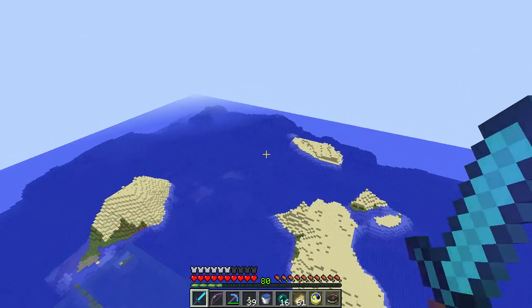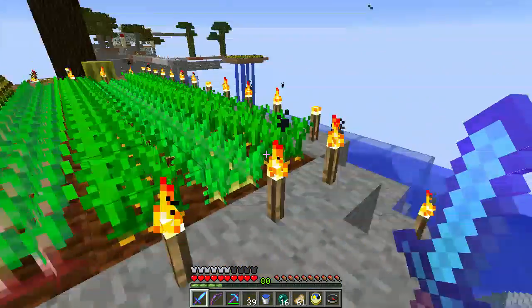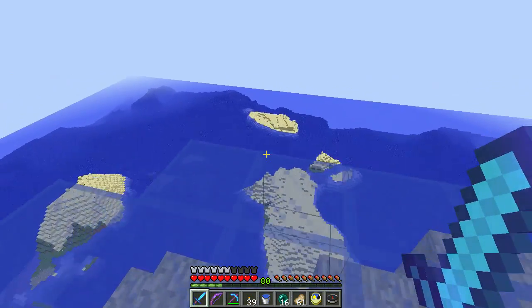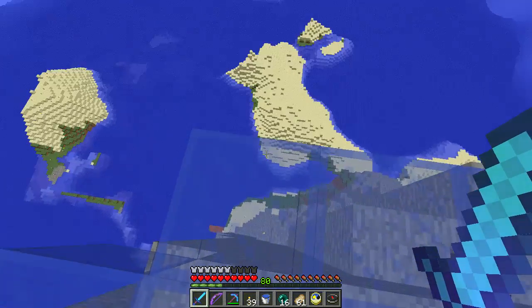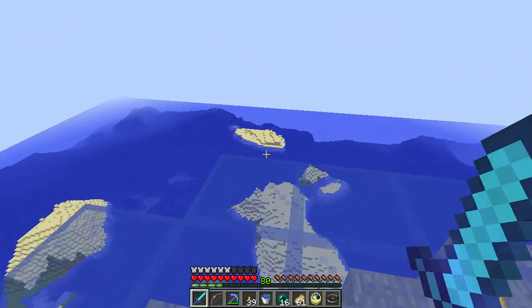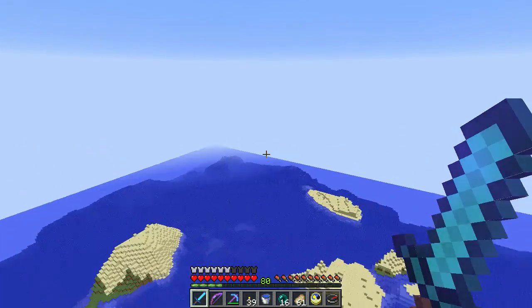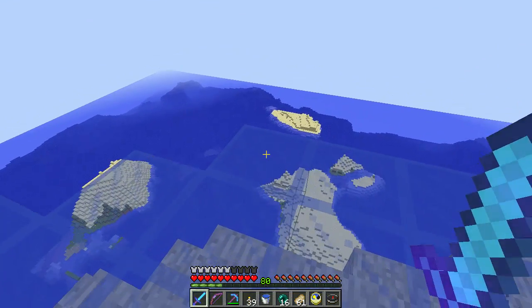I've been practicing flying in creative because I didn't want to completely embarrass myself and fly into an unseen lava pool or something and die and lose all my stuff, including the elytra, since it was a little bit of a challenge to obtain. The world's not loaded too far, but we'll see what happens. Ready?